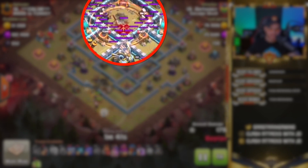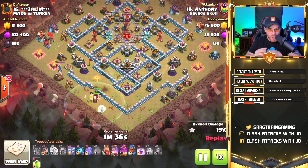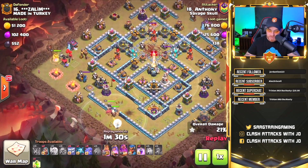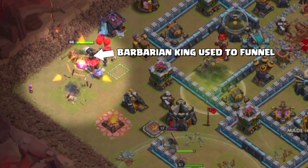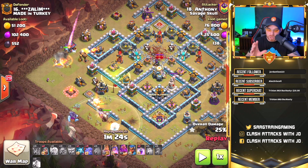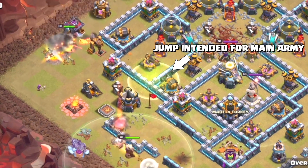Watch the inner core of this base — all four earthquake spells are dropped, granting access to the entire base and opening up all the compartments for our yetis and bowlers to walk through with ease. At the same time on the far left, you've got the barbarian king and a wizard with serious funneling going on. This king must be successful with clearing exterior buildings so the yetis and bowlers go inside the base.